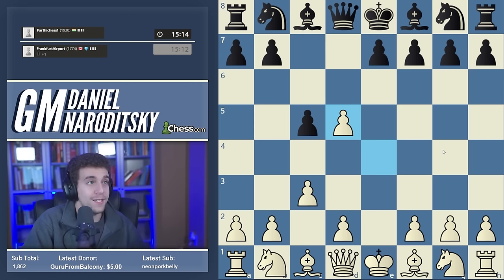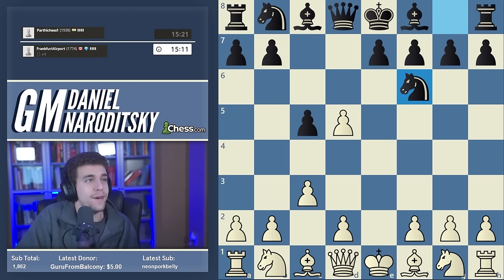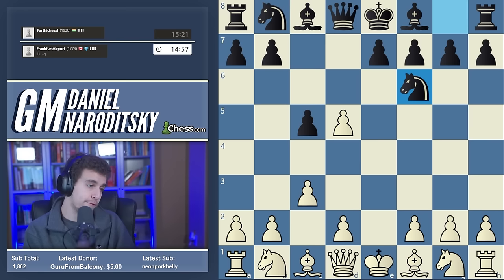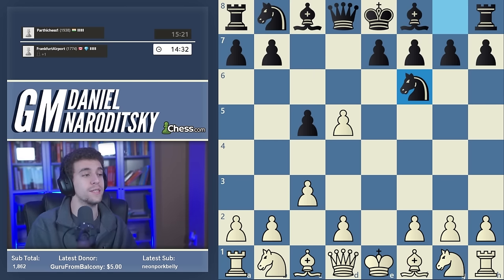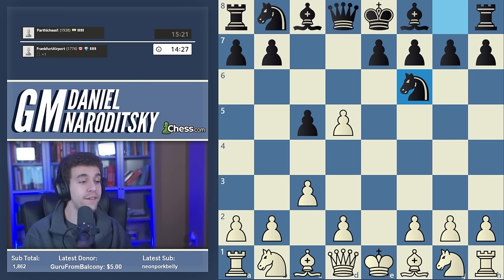Once again we face d5, and this time we face the line that I recommended for black. This is actually kind of cool — this is the line I recommend to most people against the Alpin for several reasons. I think objectively it's quite good. White can obtain a slight advantage if he knows a load of theory, but even if white plays all the correct moves you get a pretty enterprising and unbalanced position. For playing against the Alpin for a win, Nf6 is really second to none.